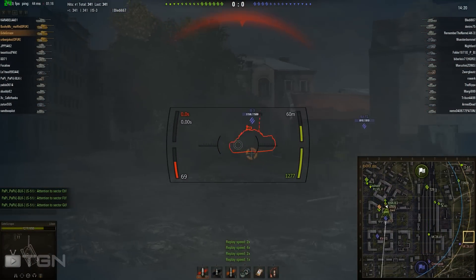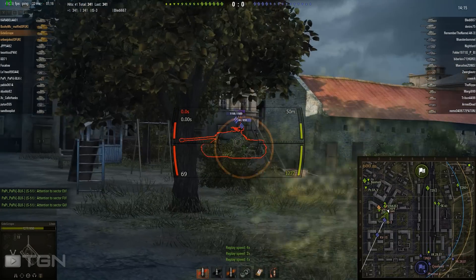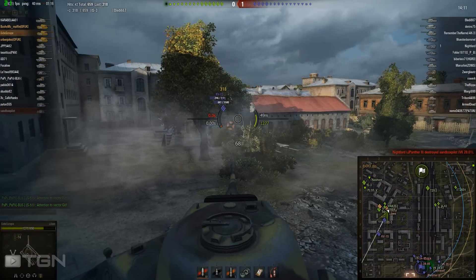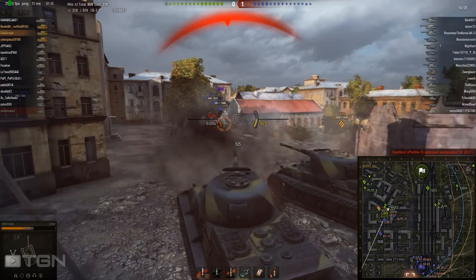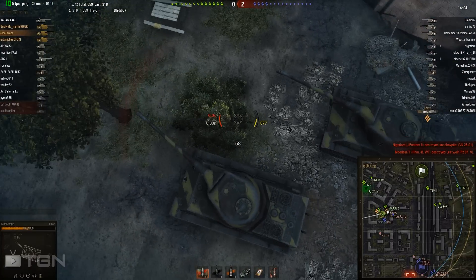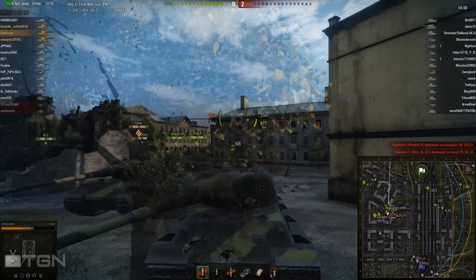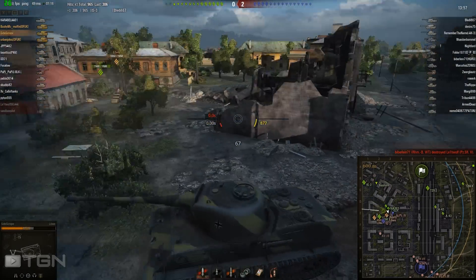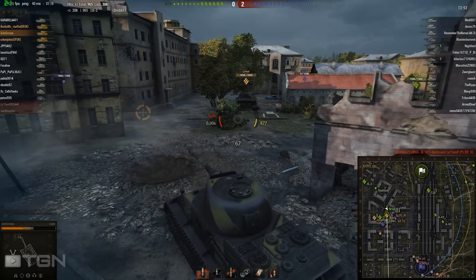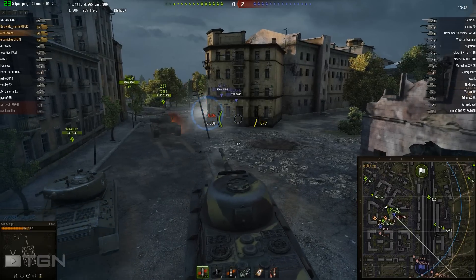I put a shot straight through and straight away he gets one back. I have a faster reload than he does. I got a shot straight through the side of his tank, and he returns fire. I couldn't really angle well enough — he's got good penetration, it's going straight through like a knife through butter. Third shot in — 965 damage done so far — I'm backing out.